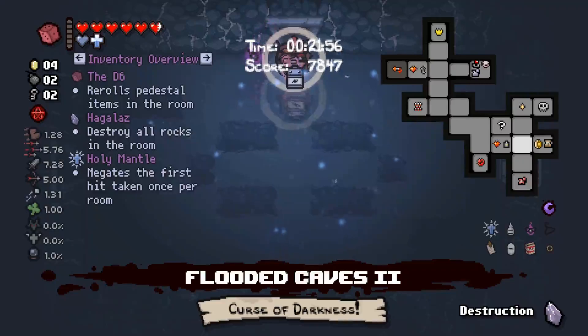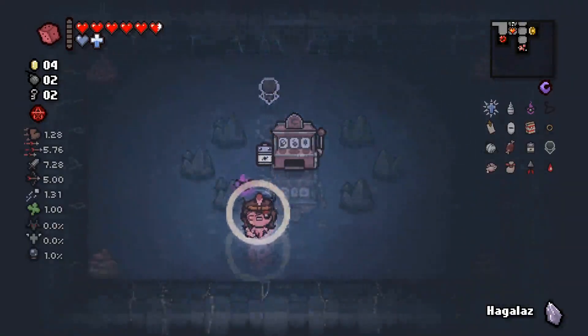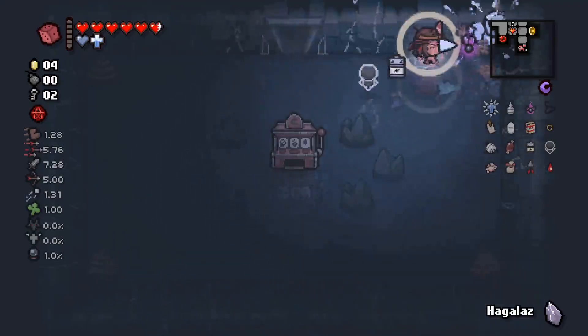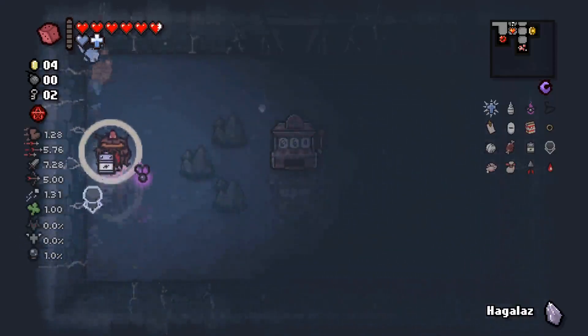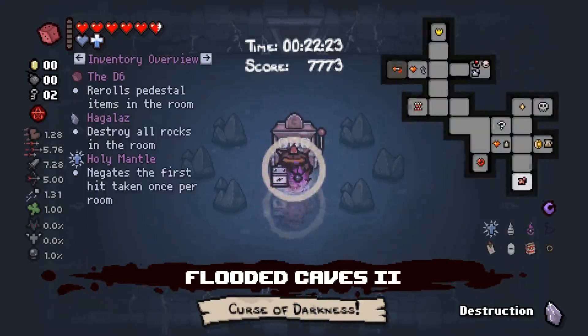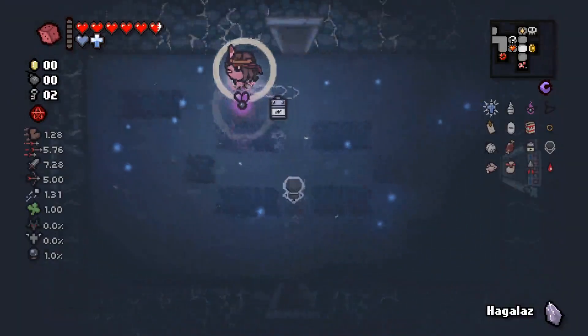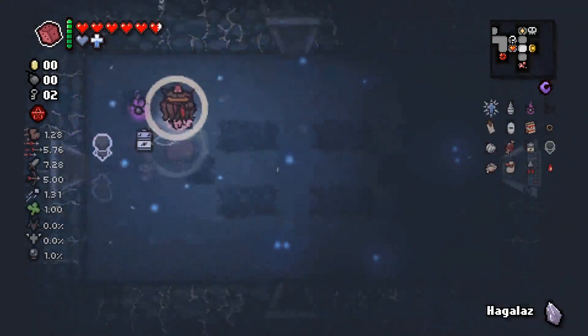I think we've done everything we can here. In theory we've got two bombs, two chances to get the super secret. Could be here and I'm guessing to the right if not. Well, sometimes it'd be like that. Do you want to pay out with the bomb? No, you do not. In that case, we take the battery and leave, just in case there's something early to roll.